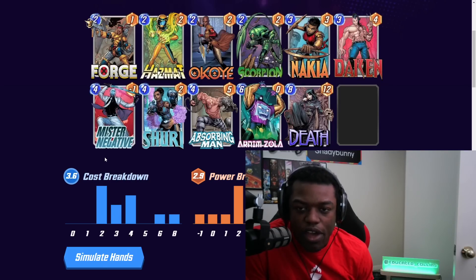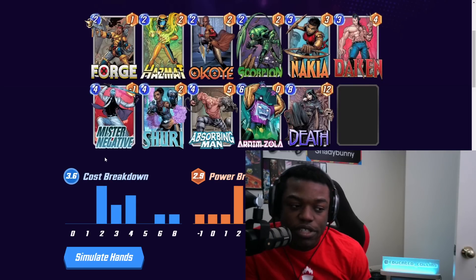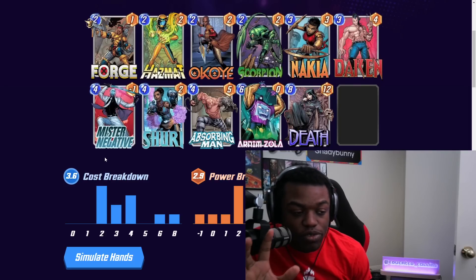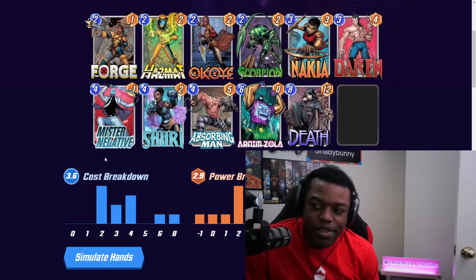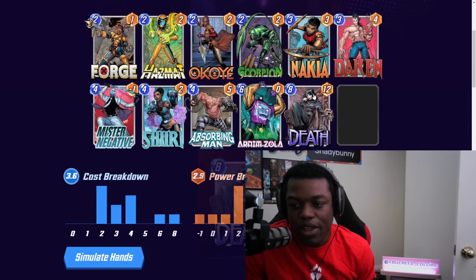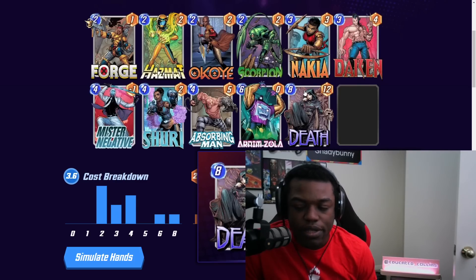The alternative to increasing your power is to reduce your opponent's power. Hazmat and Scorpion both have negative proc triggers. High Evolutionary also has the same effect — a High Evolutionary Wasp or The Thing can also reduce your opponent's powers. So that's another synergistic deck idea where you reduce their power instead of increasing yours to achieve the same effect. Daken's Muramasa Shard — if you destroy it, it doubles — is another easy way of getting value. And Death is a nice card to add if you're going to be destroying a lot of things.